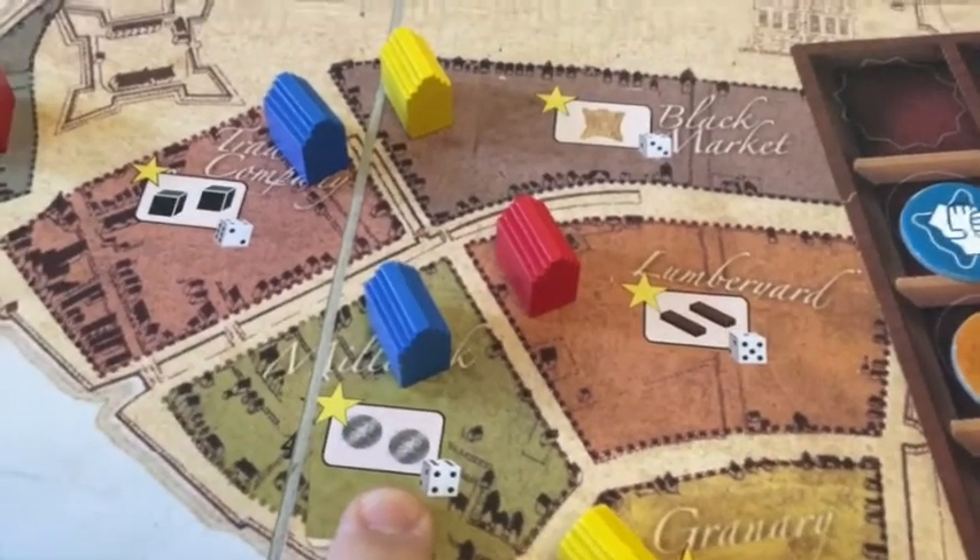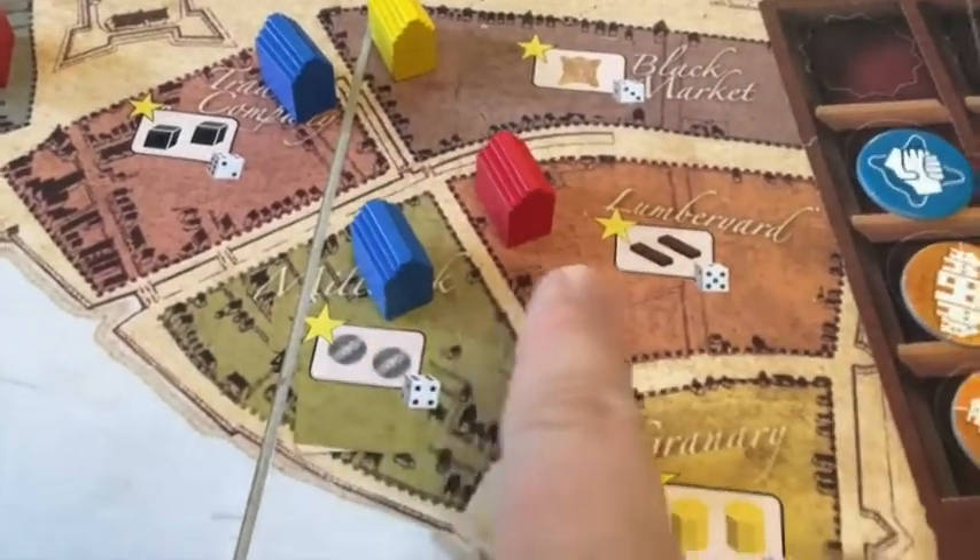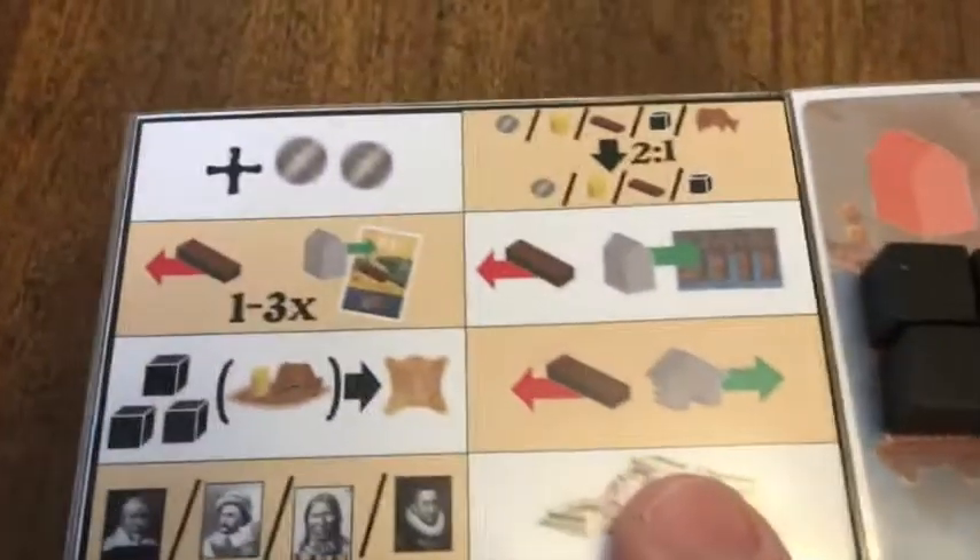It was a little bit fiddly and I didn't like it. So instead, all those city actions are now simply on an overview card.